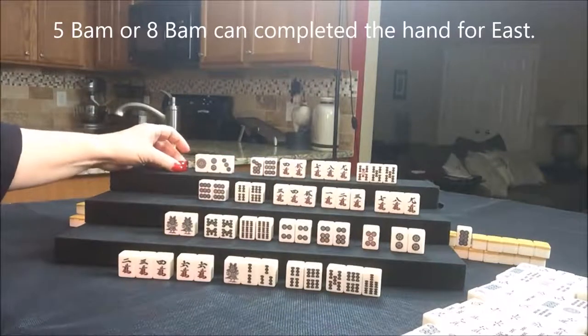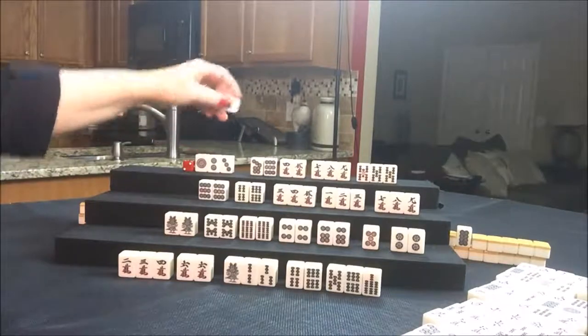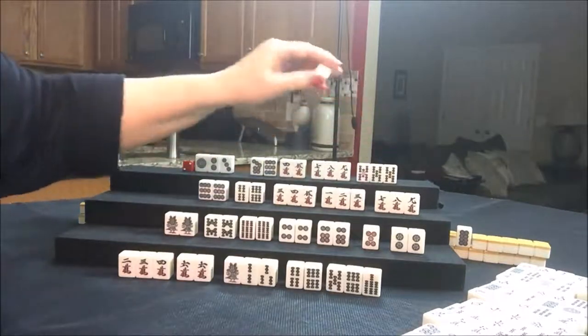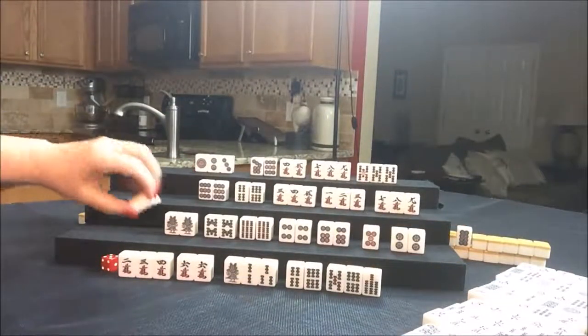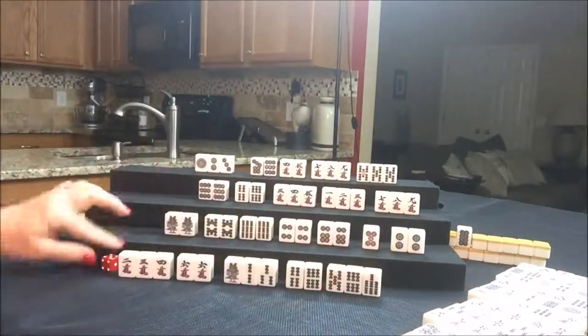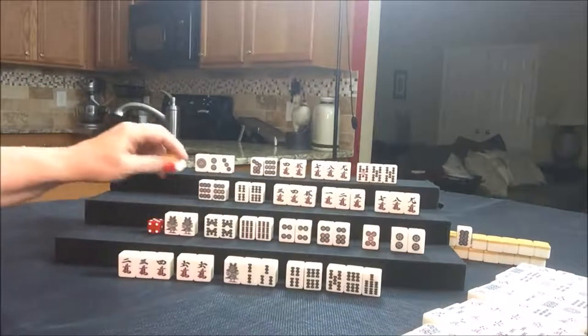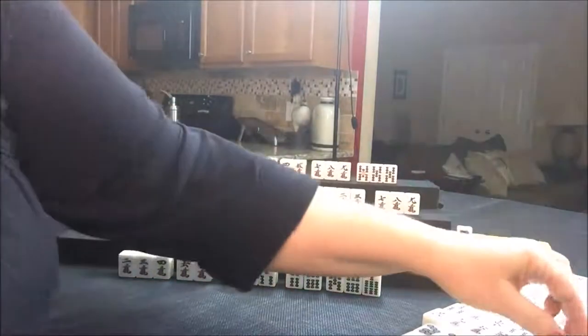It's North's turn — one dot. That is a good discard. Draw for East — white dragon, that's a discard. Drawing for South — five crack, discard. That's the last tile.